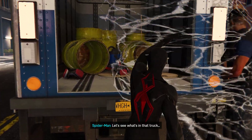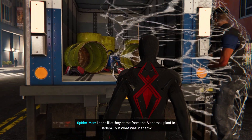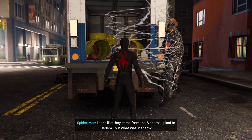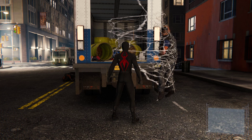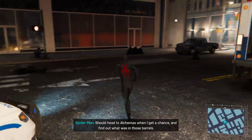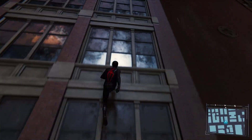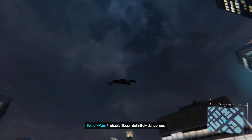Let's see what's in that truck. Chemical containers, but they're scrubbed clean. Looks like they came from the Alchemax plant in Harlem, but what was in them? Should head to Alchemax when I get a chance and find out what was in those barrels. Tombstone's up to something. Probably illegal. Definitely dangerous.